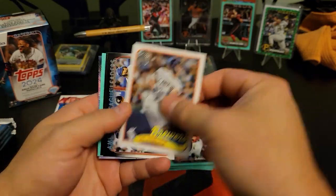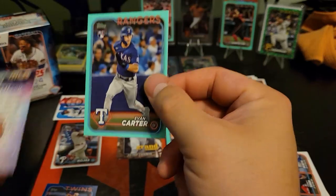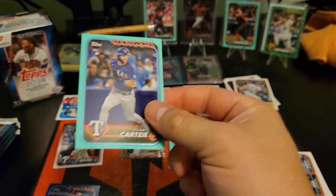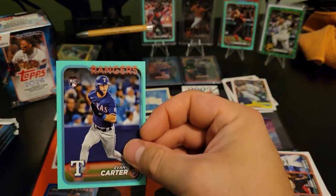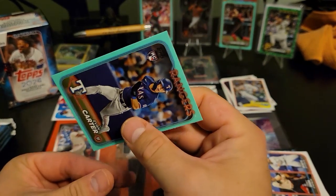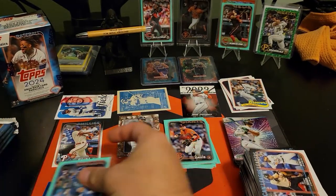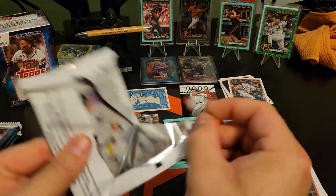Sal Frelick, and Evan Carter strand - we will take that. It's not centered very well so probably not worth grading, but it's one of the big names so we'll take it. We're not even pulling base rookies of the big names, man - out of seven hangers and two blasters so far.